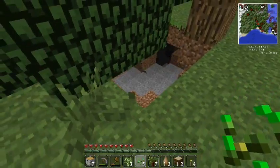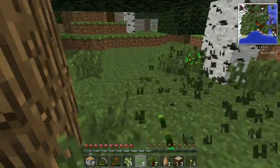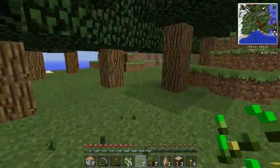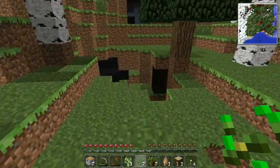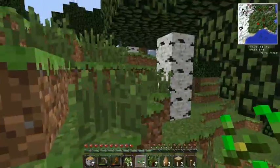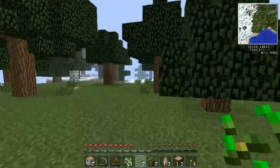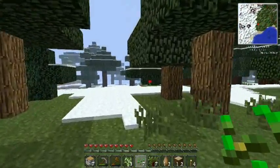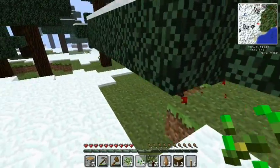Oh, there's a cave system! Kind of wish Morph was in here so I could get that bat form. There's another cave over here as well. That's not what I was really looking for — I was actually looking to see if there was a village around somewhere. Let's grab that mushroom and we're going to head into the snow biome after we grab some roses.